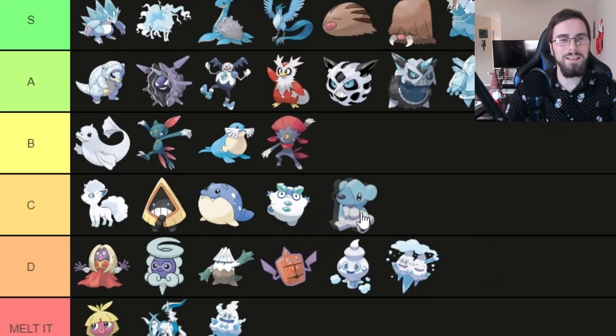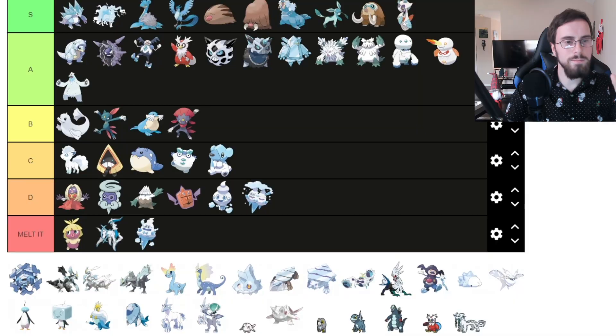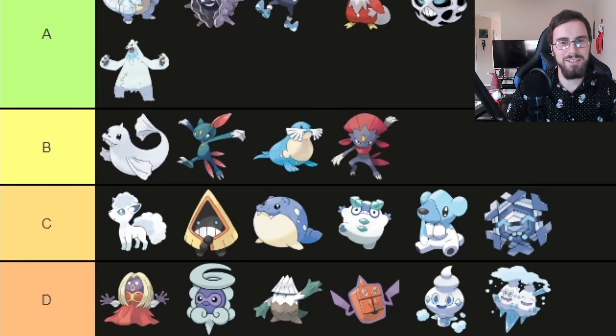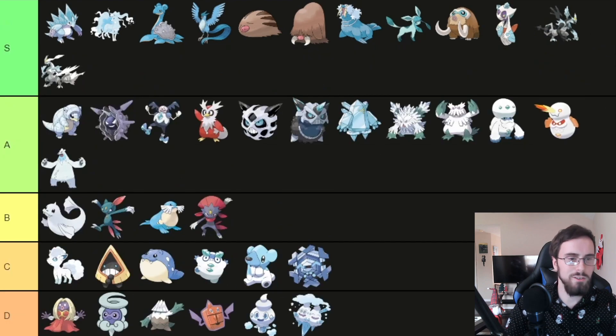Cubchoo is cute — I'm putting it in C tier. Beartic, I'm going to put in A tier. Cryogonal, don't really care for it — C tier. All the Kyurem forms, I'm going to put all of them in S tier because their designs are just sick and you can't disagree. Their designs are amazing.